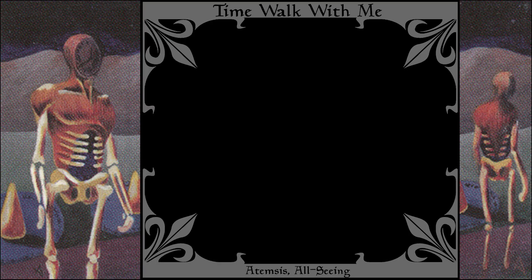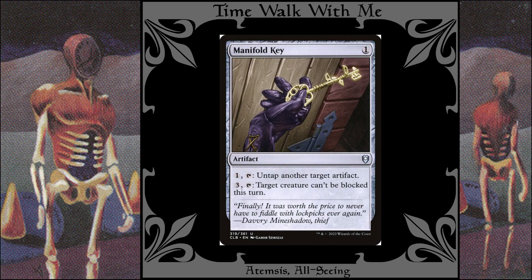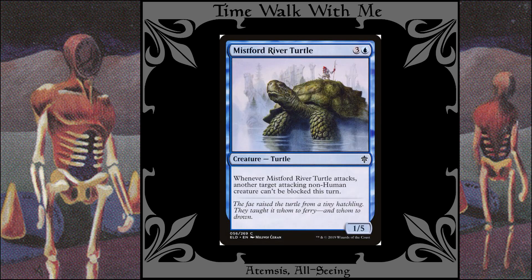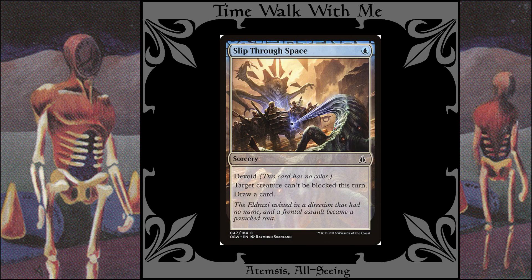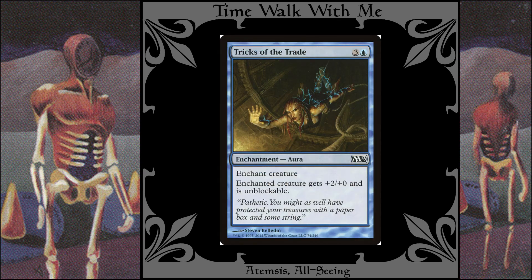These cards ensure that your opponent's creatures won't be an obstacle to your victory: Aether Tunnel, Aqueous Form, Manifold Key, Mistford River Turtle, Security Bypass, Slip Through Space, Suspicious Bookcase, and Tricks of the Trade.